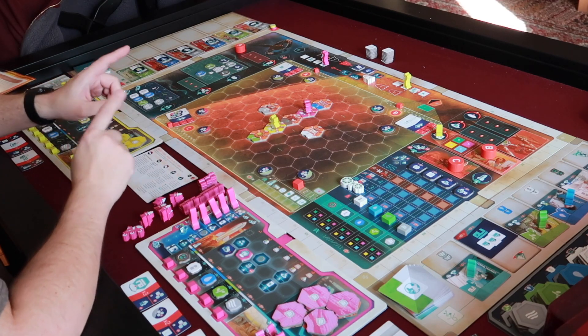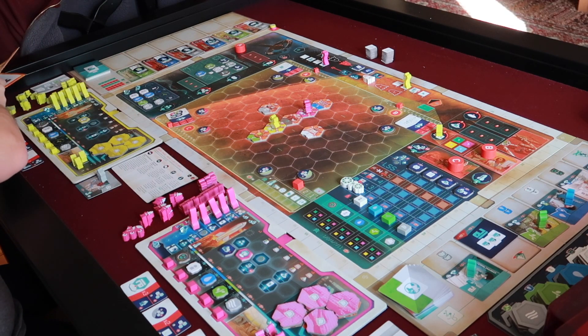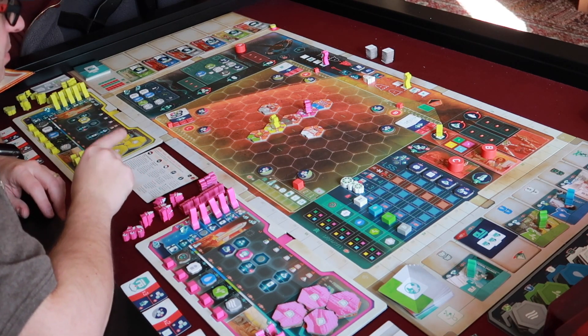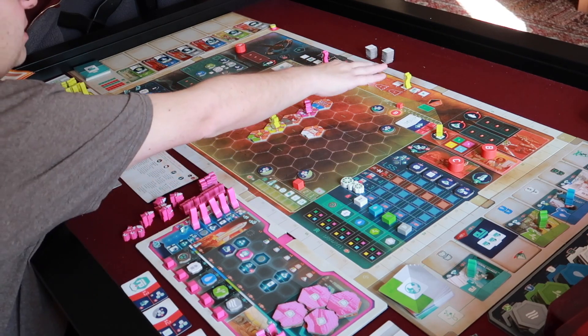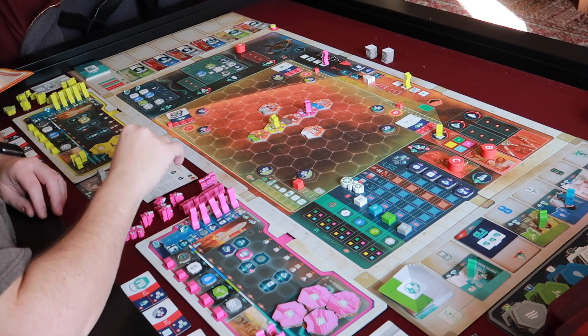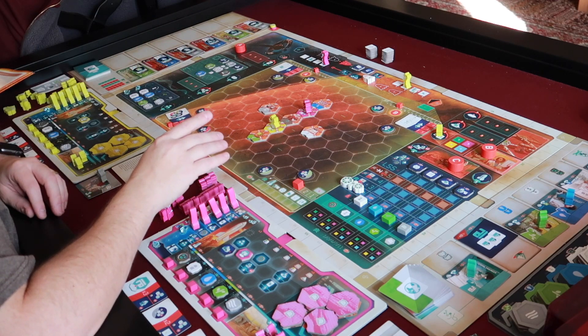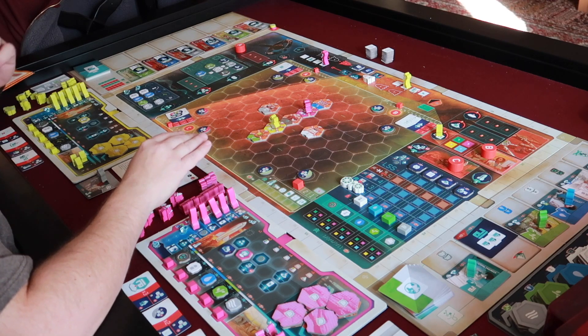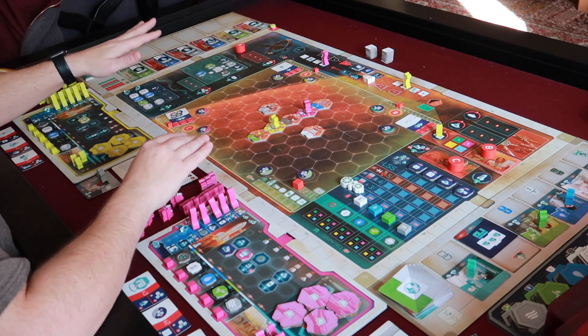Now it's the rocket phase. Your miners and advanced buildings produce. Retrieve colonists from orbit and move from colony to orbit. I have nothing in that orbit right now.